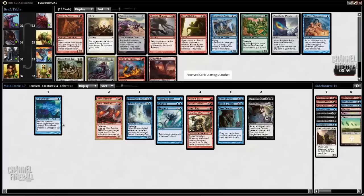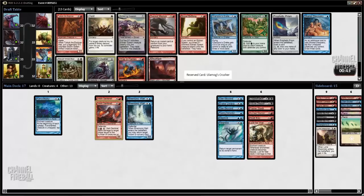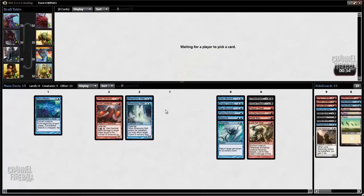Here's an Ulamog's Crusher — that's exactly what we need. Prophetic Prism would be nice, but I think right now we could play without the black cards, or at least without the Corpse Hatch and just splash Induced Despair. Ulamog's Crusher really provides something that we are sorely lacking. There's also a Surreal Memoir and a Prophetic Prism, both of which might wheel — probably the Memoir is more likely, but that would be great.